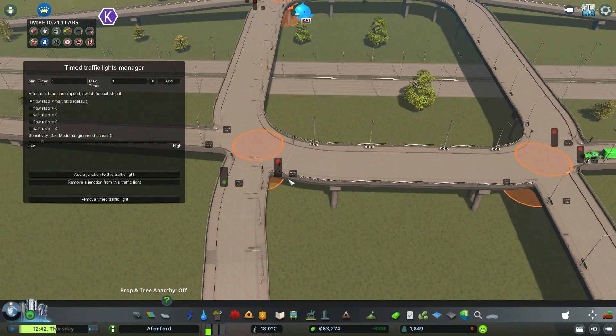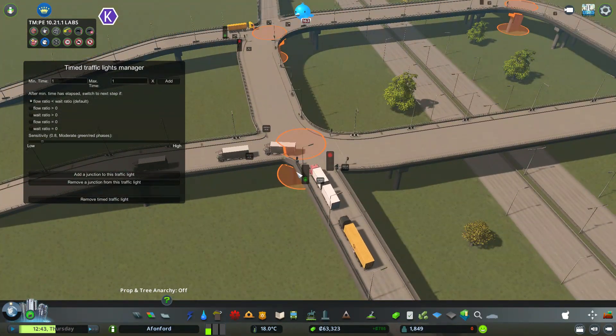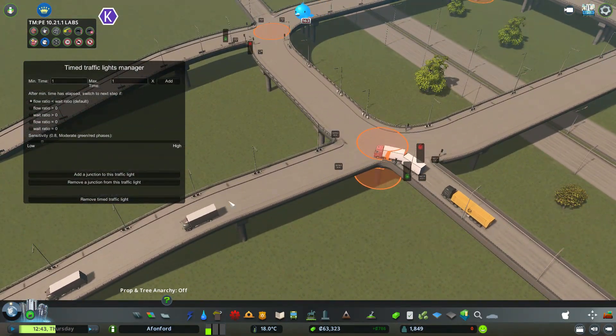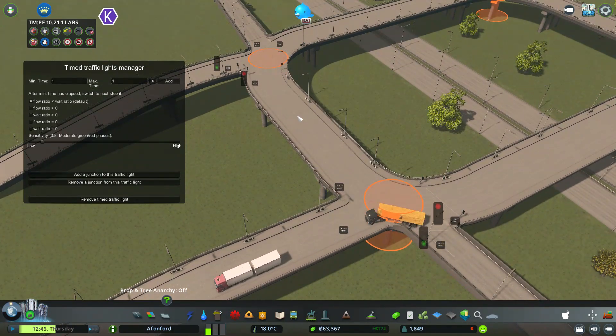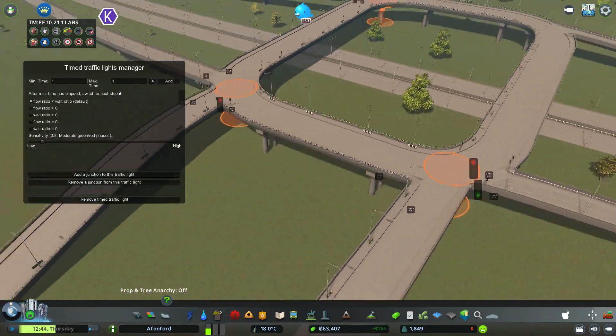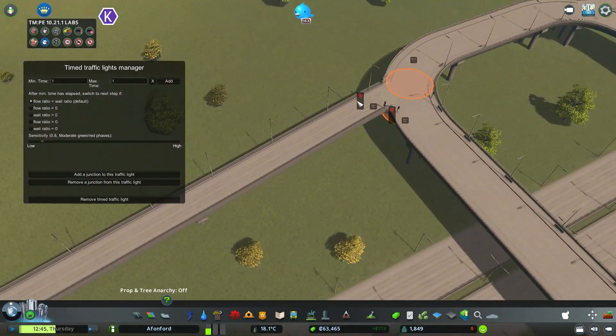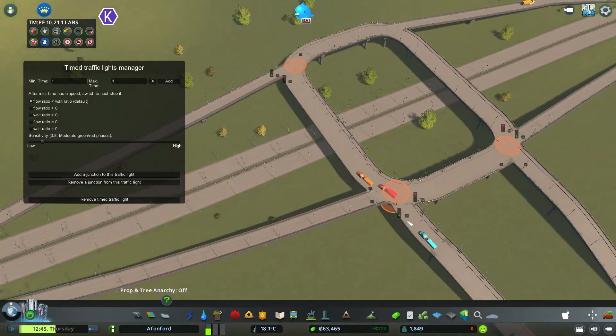That would be green. This would also be green. So people would be turning in there and potentially going across, but they have to wait there. That would be red. That's green going around. This needs to be green. So that's green, that's green, that's green. They wait there, this waits here, that waits there if it needs to do so.